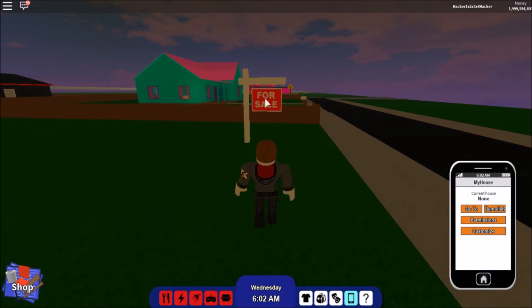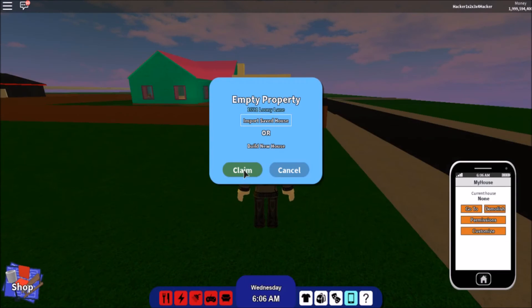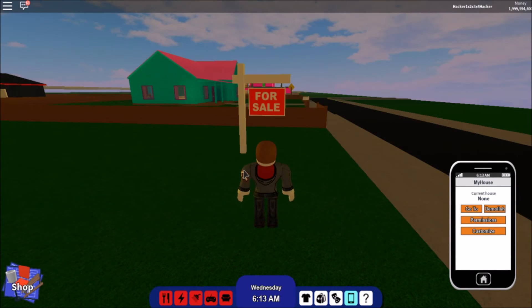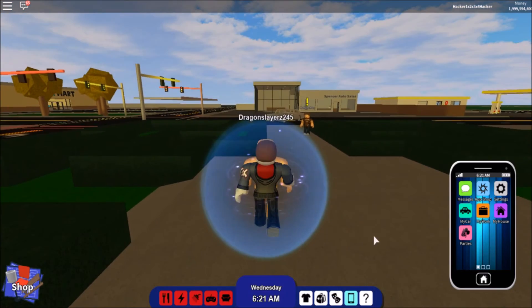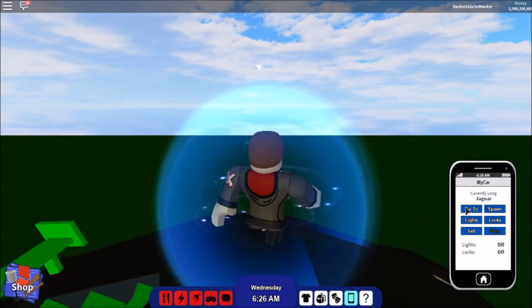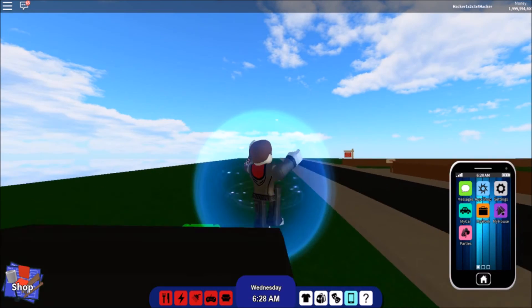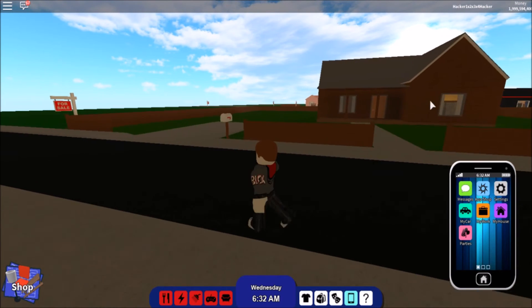Sometimes it will fail, so you want to do it again. Hover on Claim — Claim, Accept, or Enter. You have to do it very very fast so the game will glitch. Then go to 'None' — there you go guys, I just duplicated the house again.